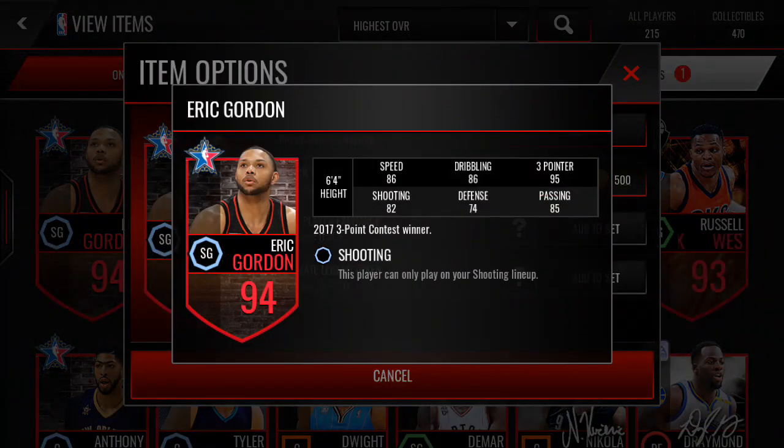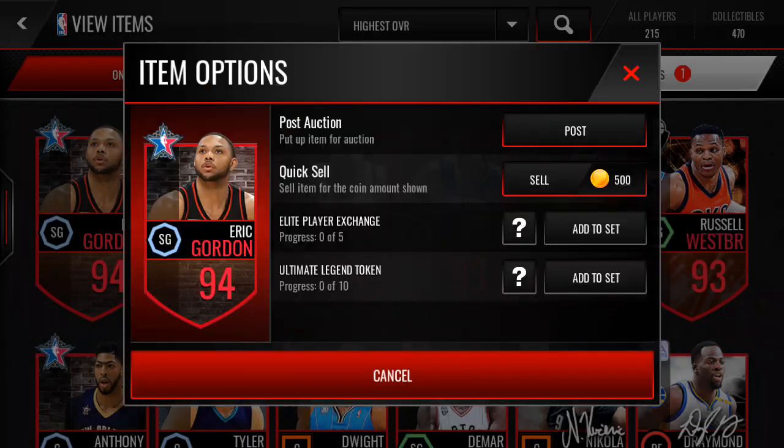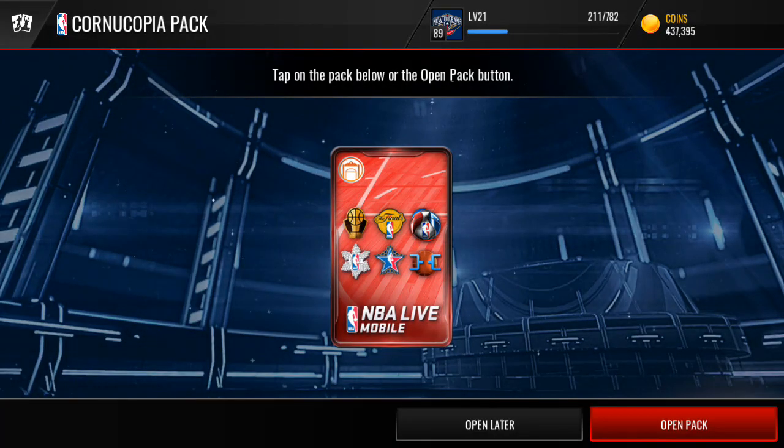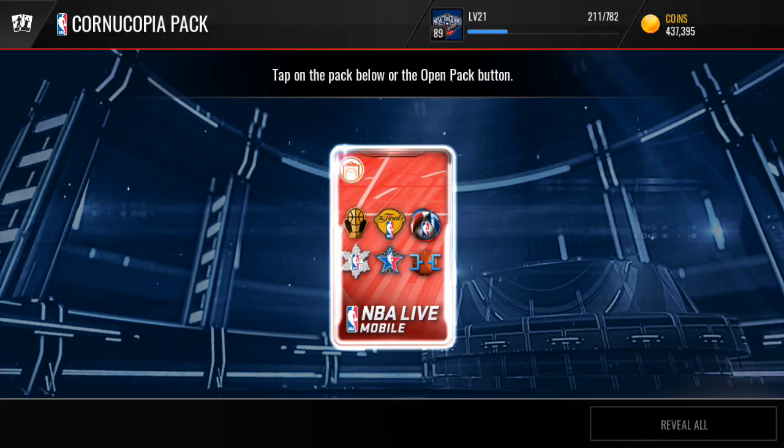We pulled Eric Gordon, guys. This is one of the best guards in the game, in my honest opinion. It is a shooting guard for the shooting lineup. That is amazing right there. I am so excited about that. That's a dope pull right there — I'm going to love these packs.